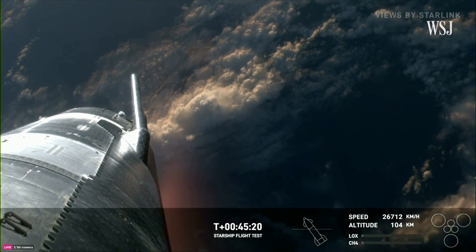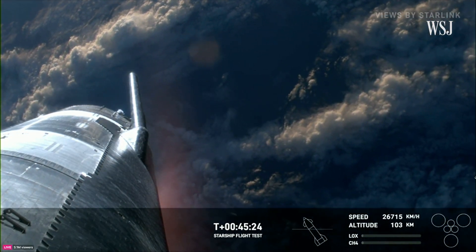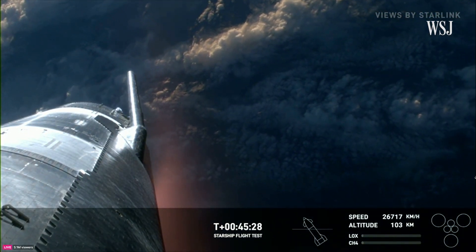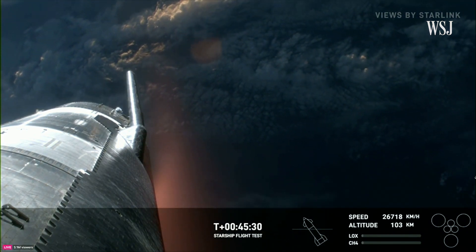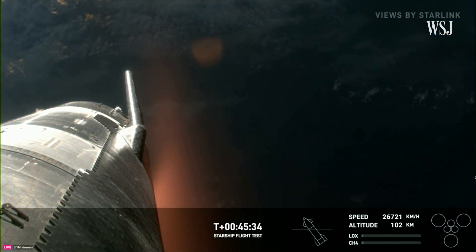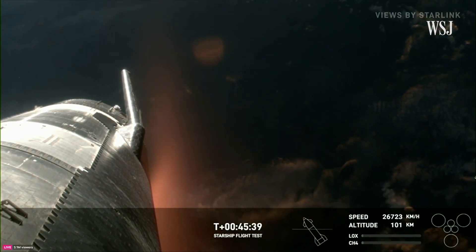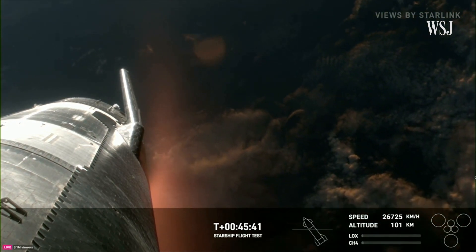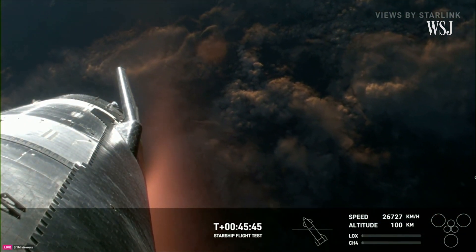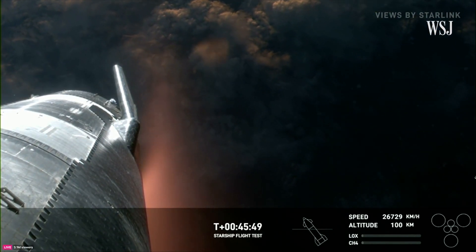As you can see with that view on your screen, high-def brought to us by Starlink. We can see the plasma beginning to build as the ship is getting closer to the Earth's atmosphere. Let's talk about how the ship will survive reentry and control itself. There are 18,000 hexagonal ceramic tiles surrounding the bottom portion — the Earth-facing side of the ship. Starship is passing through 100 kilometers altitude — good altitude for entry.